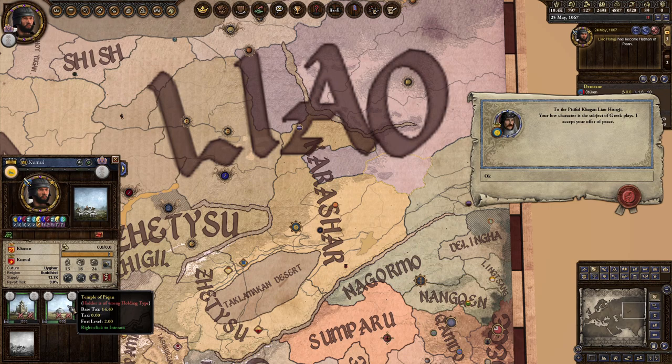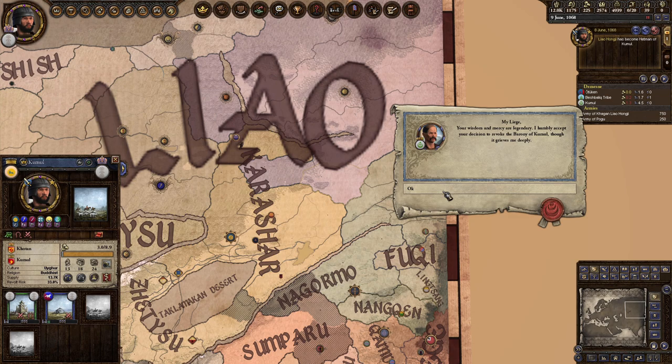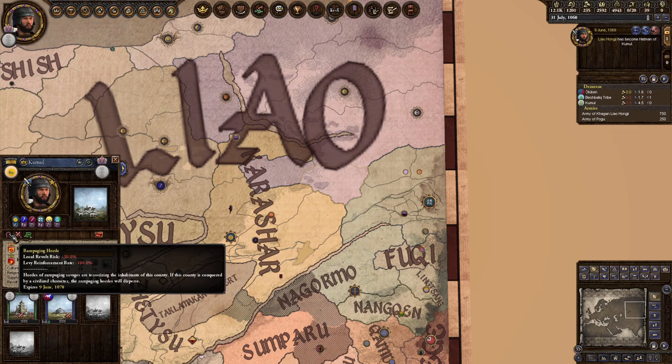Counties that have two or more developed baronies aren't considered nomad provinces, and the clans don't care about them. You can hold them yourself, but you don't generate much profit off the baronies you directly hold, and any feudal rulers you vassalize will usually have a pretty bad opinion of you. The trick is that your main nomad clans don't care about tyrannical actions you do against vassals of other government types, so you can unjustly take away all the feudal vassals' titles and burn their buildings to the ground for money and to make more room for empty grassland, which feeds into the resource stream and results in higher population for manpower and to reach the population milestones to perform certain types of wars. The only drawback is that for several years the county you're pillaging turns into a powder keg for peasant revolts.